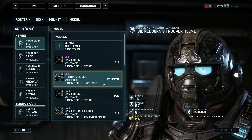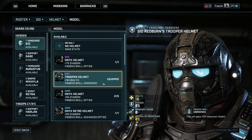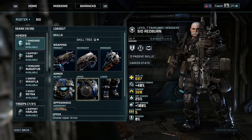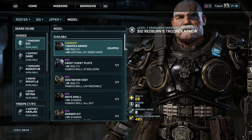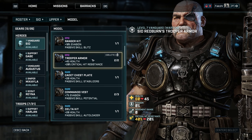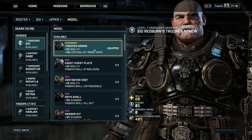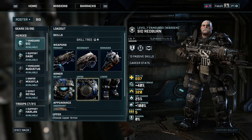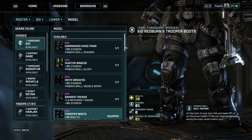For the sight, I used the Legendary Procession Scope with the passive skill Anticipation. This gives Sid a 20% damage reduction which is perfect for our Warden build. For the barrel, I used the Epic Power Barrel which gives you an additional 40 damage. If you have the Epic Impact Barrel, that is also a good choice — it gives you plus 20 damage and disrupts enemies, knocking back the target when you shoot them.